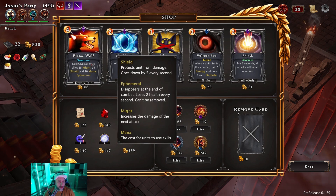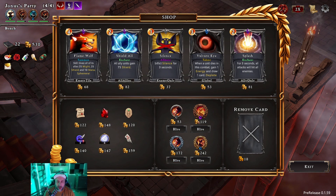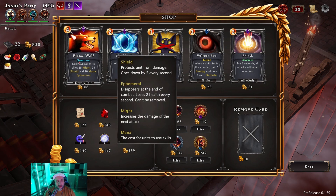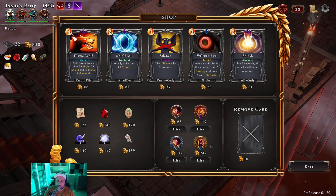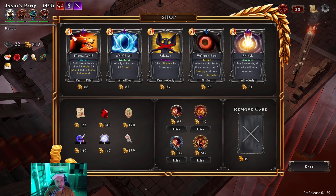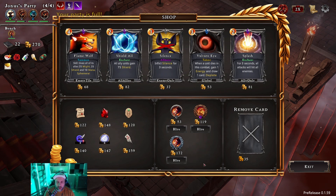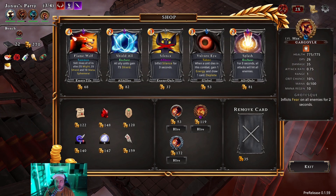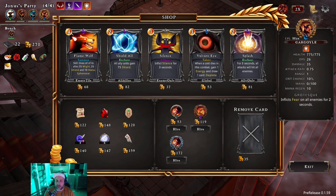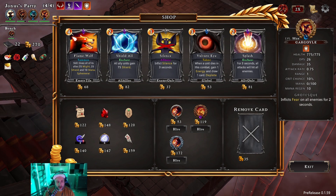One of the things with shops that's very cool is it's got cards you can buy, artifacts, but you can actually hire all four levels of units that can join. First I'm gonna remove this card, and then I kind of want to buy a level three — so it's like zero, one, two, three. I'm gonna hire them straight away. Now we've got two units doing a ton of damage. I love it. We definitely want to get this guy upgraded.